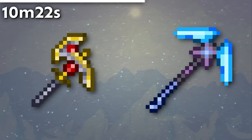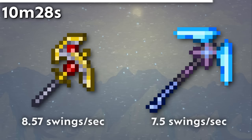The Spectre Pickaxe used to be significantly slower than the Pickaxe Axe, making only 6 swings per second versus 8.57 for the more easily obtainable Pickaxe Axe. Sure, it had +3 range, but was it worth it? In 1.4.4 they buffed it, so the Spectre Pickaxe is only 0.5 swings per second slower. Is it still worth it? Nah.